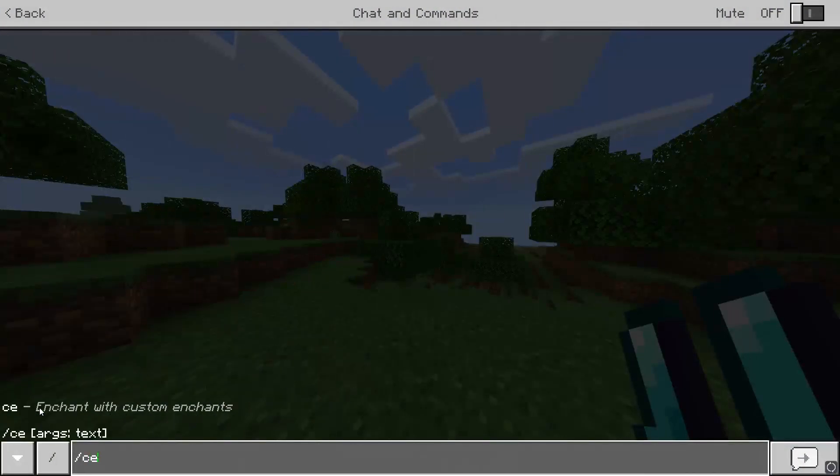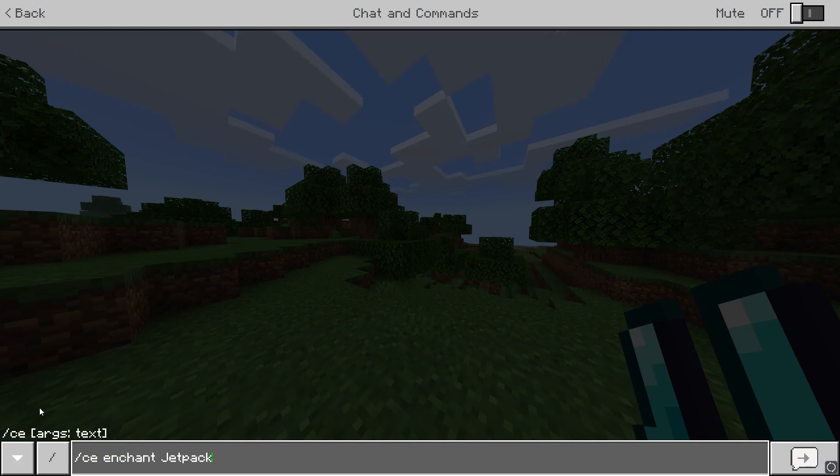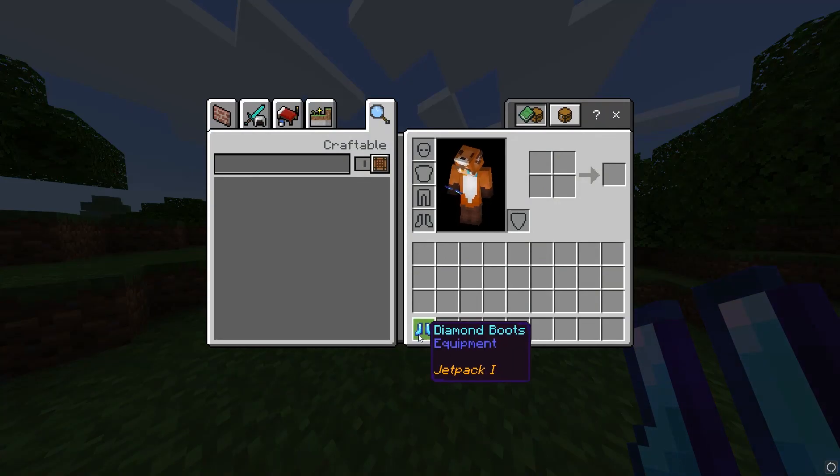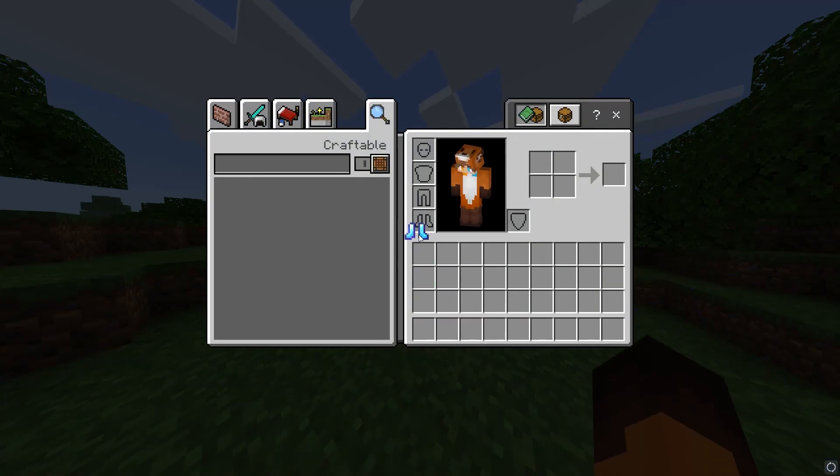You can also of course enchant items with a command. To do this, type slash ce enchant then the enchantment name, then the level of the enchant, and if you want to you can specify a player, but I'm not going to do this since I'm doing it on my item. And as you can see I've added the enchant to the item and that's about it.